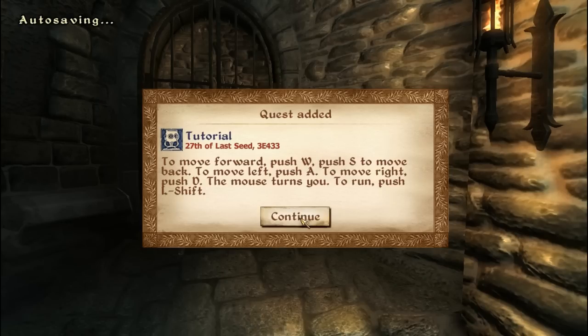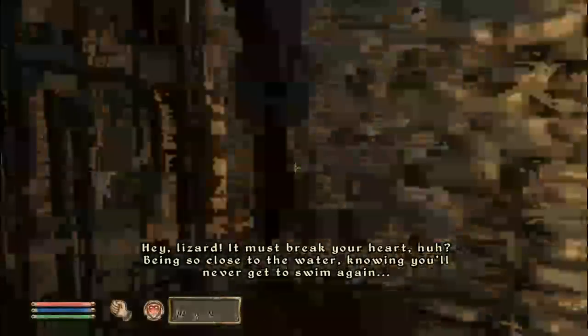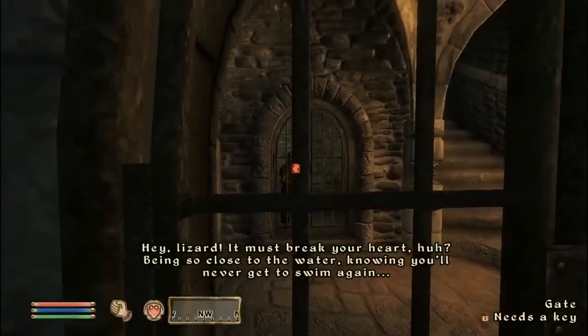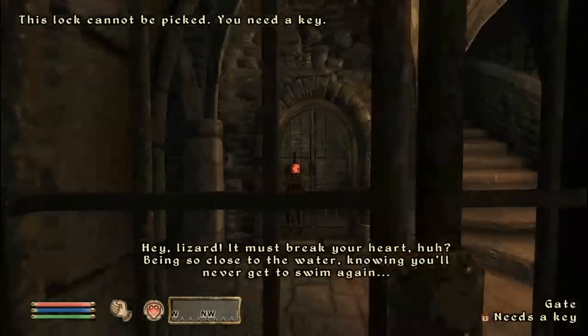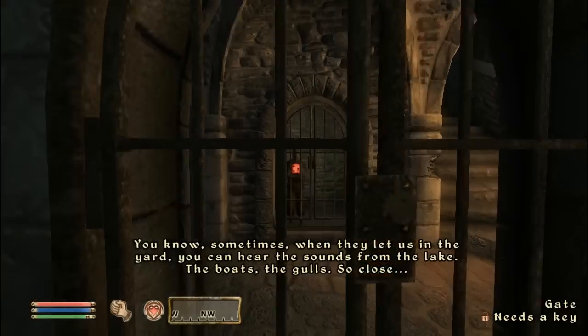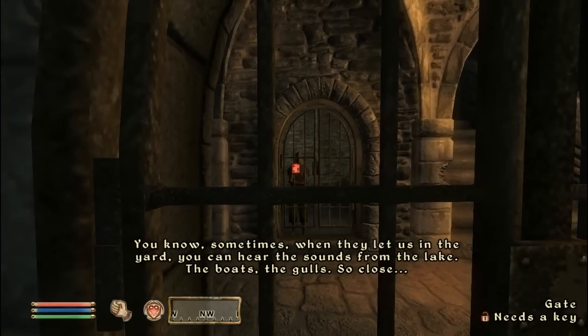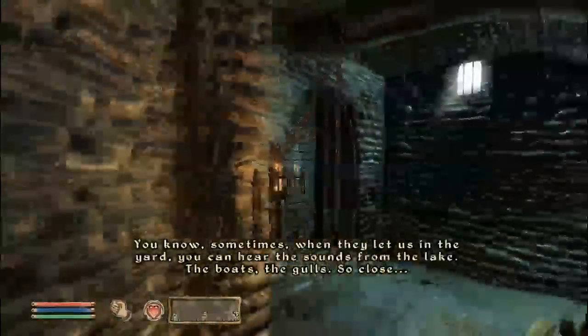Throughout the very beginning, there'll be these little tutorial things. This is the very first quest, the tutorial quest, and you are in the prison of the Imperial City, then you go through tunnels and more into the dungeons, and then out through the sewers. The tutorial is just the prison and the dungeons of the Imperial City.